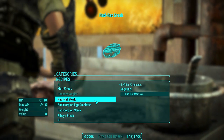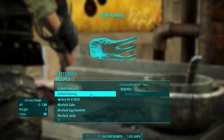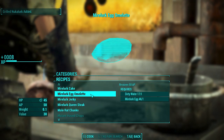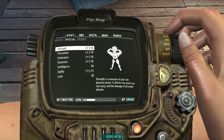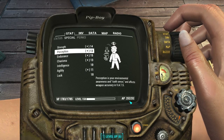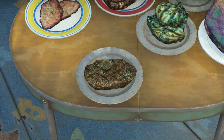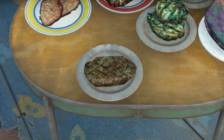Next up is the Rad Rat Steak — it grants 5 AP for 20 minutes. I wonder if that would stack with the Grilled Nuka Lurk. Well, let's make them both and find out. We're still at 247 AP from the Grilled Nuka Lurk earlier. Let's go ahead and try the Rad Rat Steak — 252. They do stack! You could pop a Rad Rat Steak and the Grilled Nuka Lurk and you'd have some killer AP for quite some time. It looks exactly like the Gazelle Steak, and looks bigger than the actual Rad Rat itself.